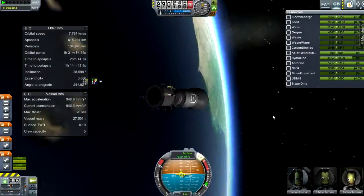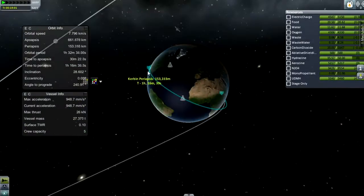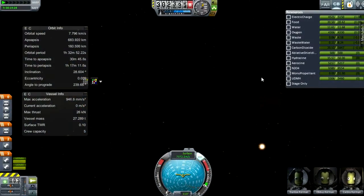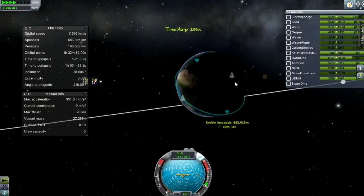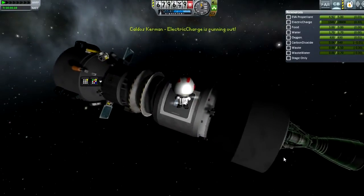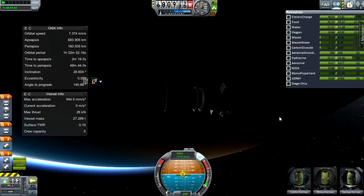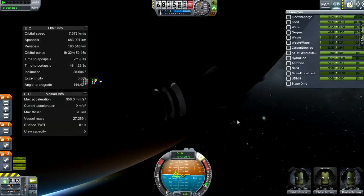I attempt to burn into a higher orbit, then realize I won't have the electric charge to stay, and TAC life support is on, so my kerbals will die if I keep doing this. So I decide maybe that's not a great idea. I try to orient the solar panels the right way, then decide just to come home — put him back in the command pod, because the command pod has a heat shield. I have never brought a command pod back successfully with deadly re-entry on a real solar system.